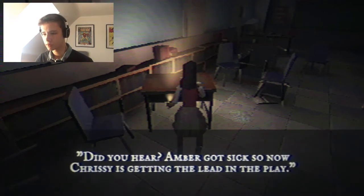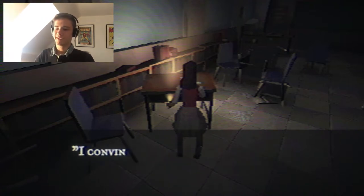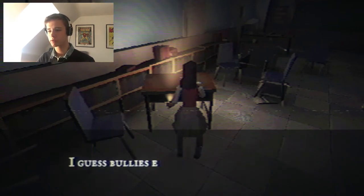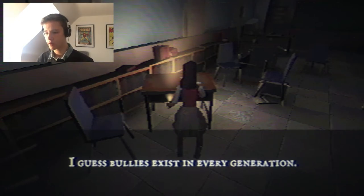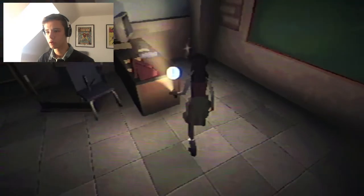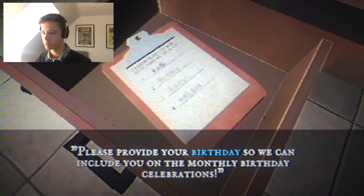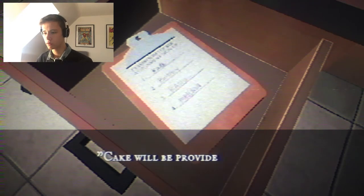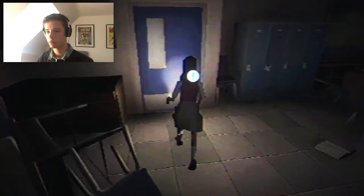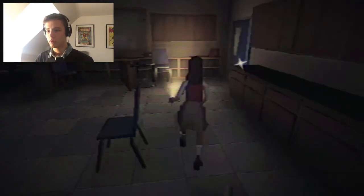There's a handwritten note: Chrissy is getting the lead in the play. I convinced Bobby to steal the drama room key so he can ruin her costume - bullies exist in every generation. There's a clipboard for birthday celebrations. There's also a locked locker that needs the right combination. I don't think there's anything else of importance in this room.